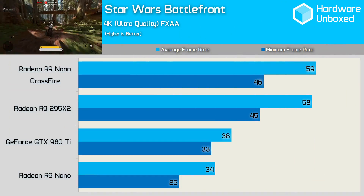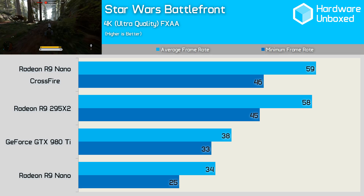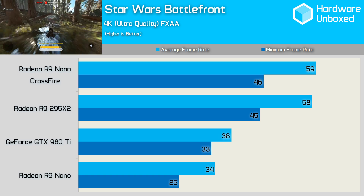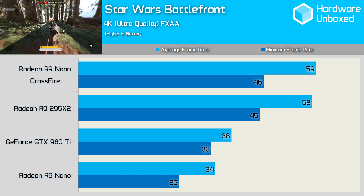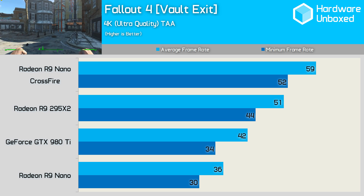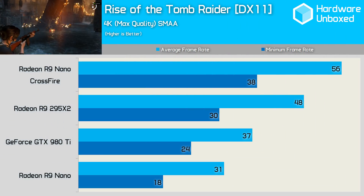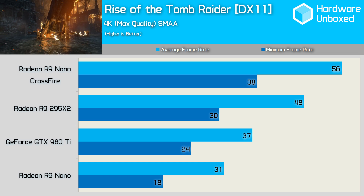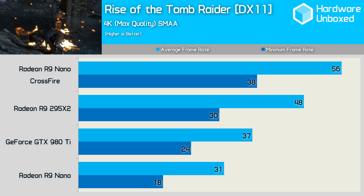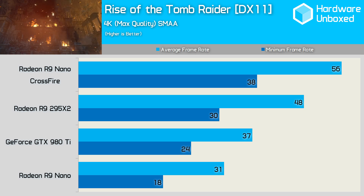Once again we find that 4K gamers wanting to enjoy another modern AAA title in all its glory are going to require more than one current-generation GPU. The second nano boosted the average frame rate by 74% to a much more desirable 59 FPS. Crossfire didn't scale particularly well in Fallout 4, which I wasn't surprised about given the game's insane CPU requirements. Still, there was an extra 64% more performance with a second nano card, and with an average of 59 FPS the game ran very nicely. For Rise of the Tomb Raider, I was only able to get the nanos working in Crossfire using DirectX 11 mode, as the game wouldn't load with DirectX 12 enabled. Running DirectX 11, the dual nanos were 81% faster than a single card with an average of 56 FPS — 17% faster than the R9 295 X2 and 51% faster than the GTX 980 Ti.